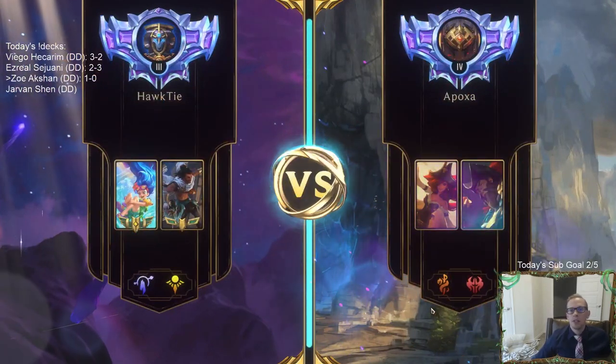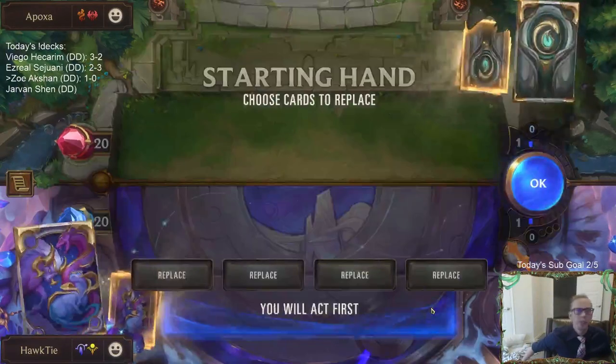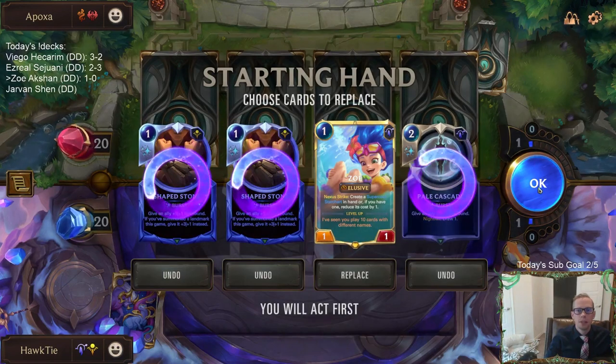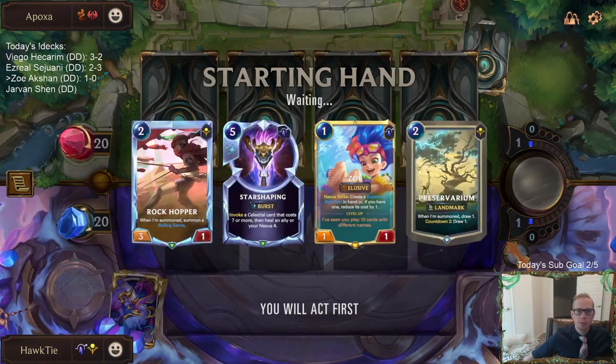Alright, Misfortune and Gangplank. I need to play some early defense. I think I'm going to send all of those back and try to find some units that can play some defense.